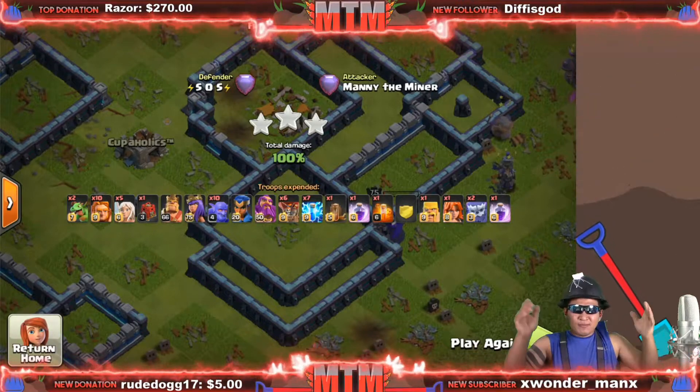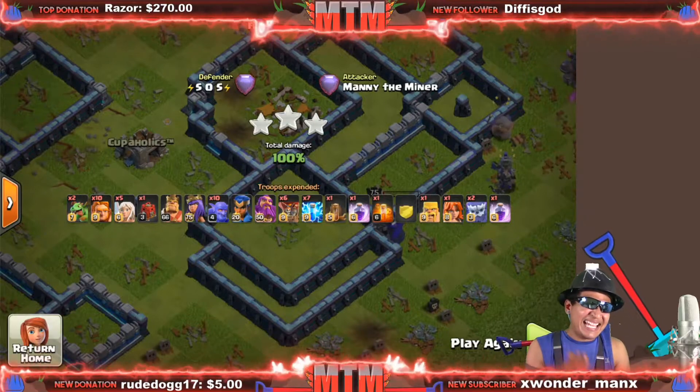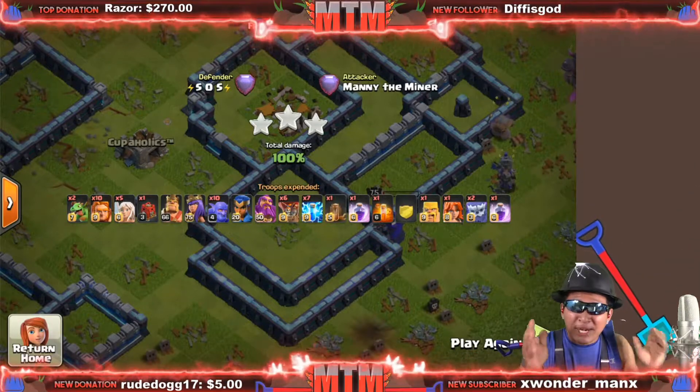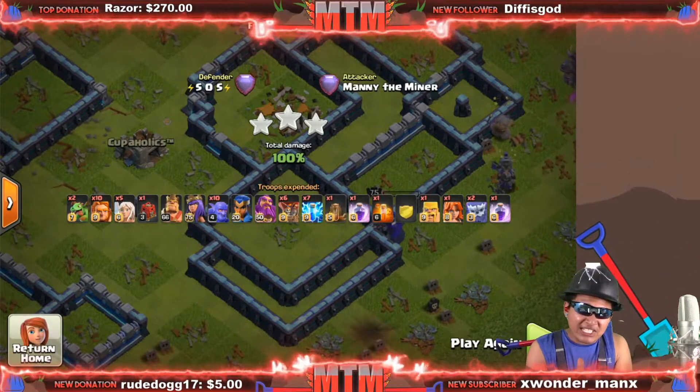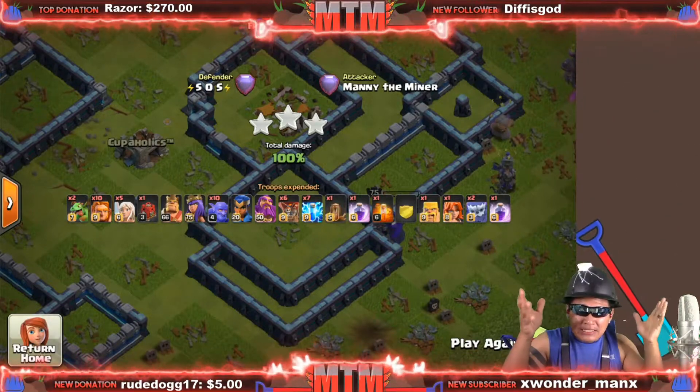Could this be the new meta? You guys be the judge. In all of my friendly challenges I got 88% and above — no practice, first friendly challenge attempts. Insane!